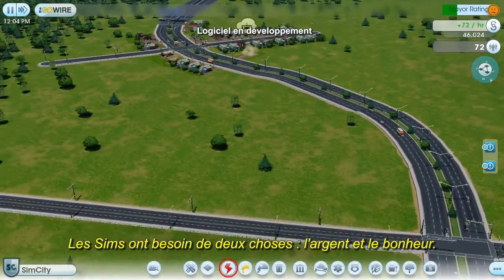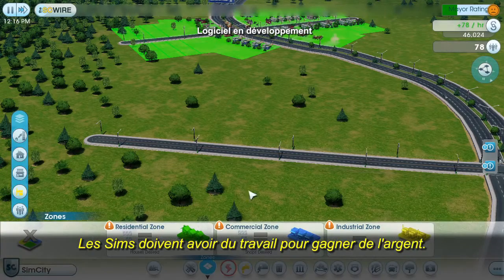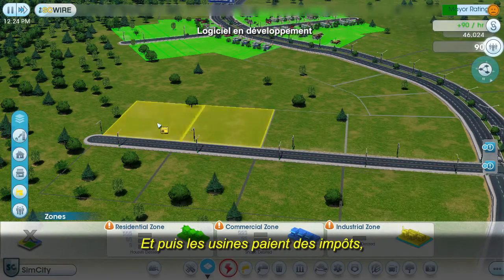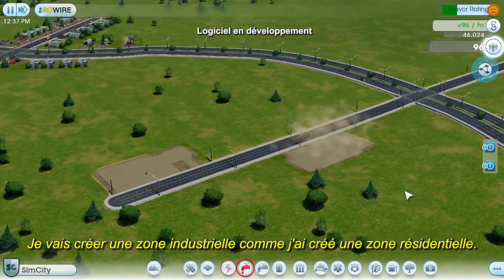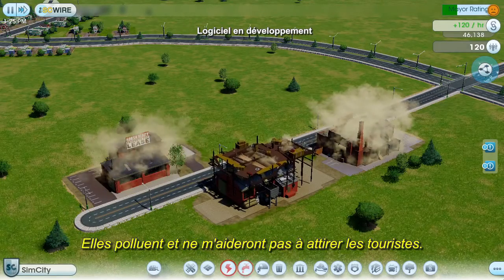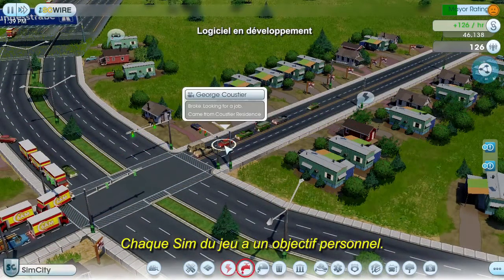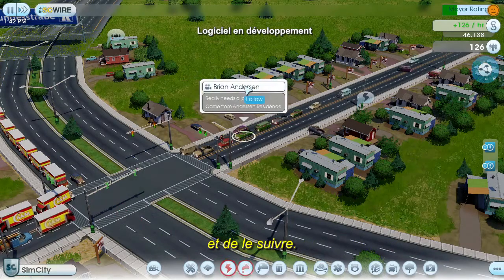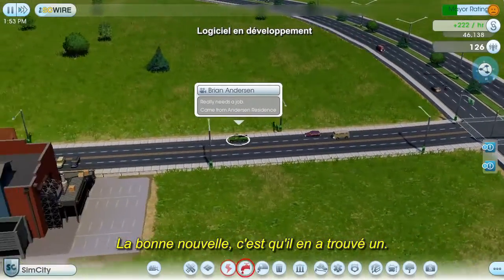All Sims need two things: money and happiness. I'll start with money first. Sims need jobs in order to make money, and a simple way to create jobs is to build some factories. Factories also generate tax revenue, which will help me pay my city's bills. I'll zone for industrial just like I did for residential. I'm only going to zone a small area here because I don't want too many factories — they're pretty dirty and they won't help me attract tourists. Every Sim in this game has a personal agenda. We can see what this Sim is up to by clicking on him and following him around. Looks like this guy's anxious to get to his new job — and looks like he found one.